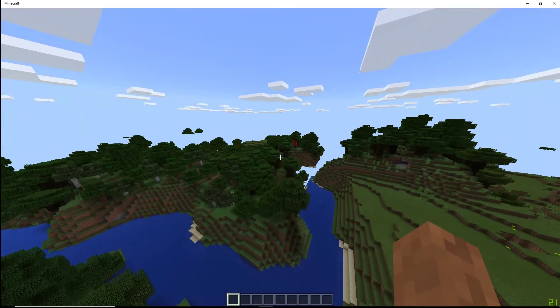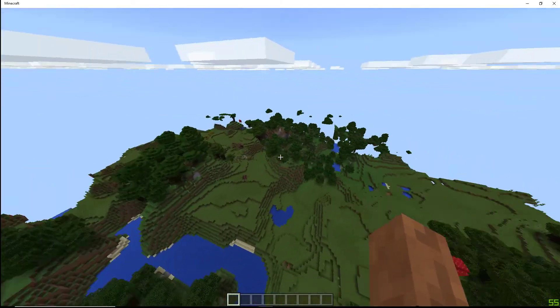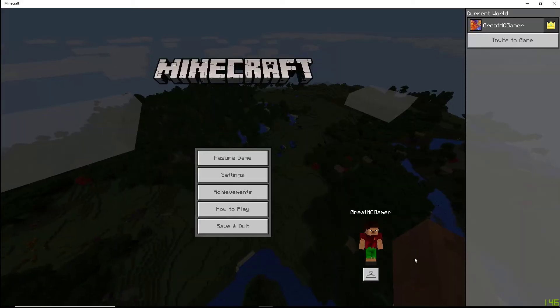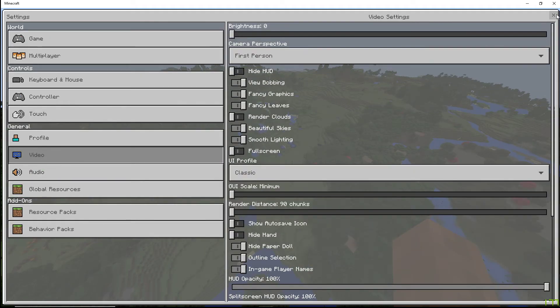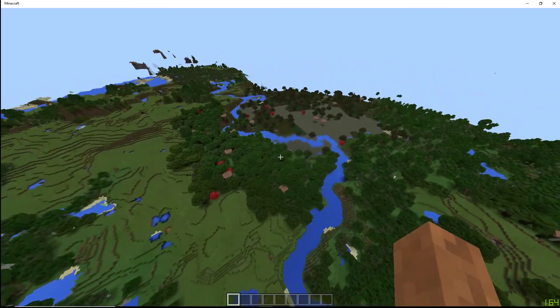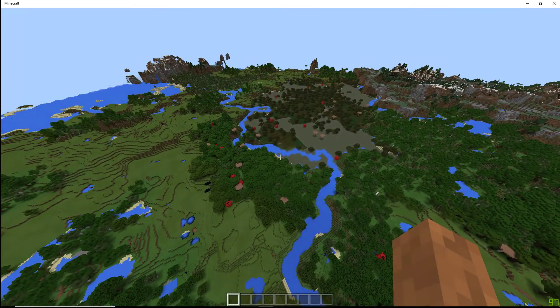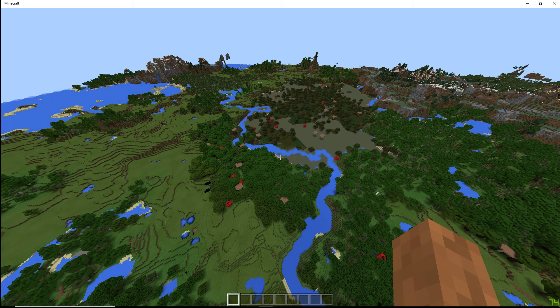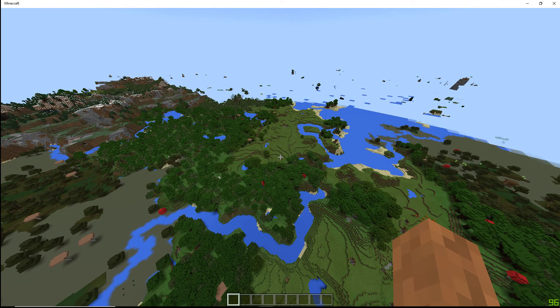That's kinda awesome. So we are running 90 chunk render distance right now. I'm just gonna turn off clouds because everybody hates clouds. There we go. You can see the world much better. It's so fast — Windows 10 edition is so fast with the rendering.